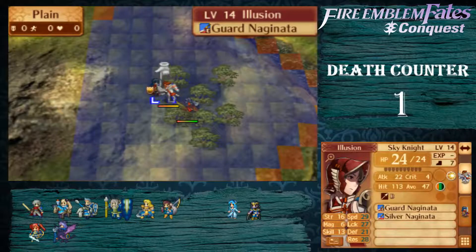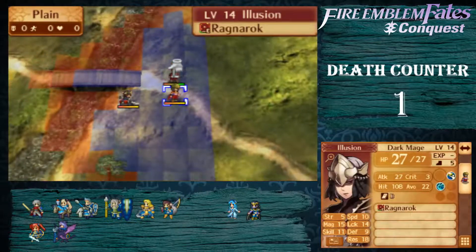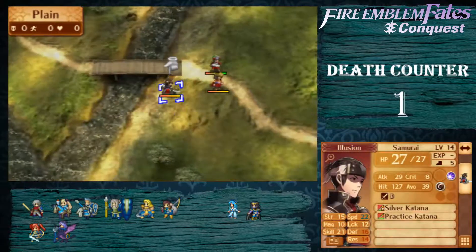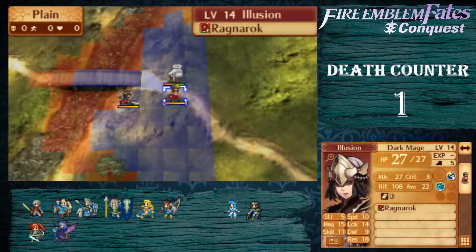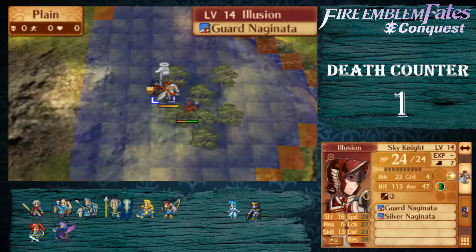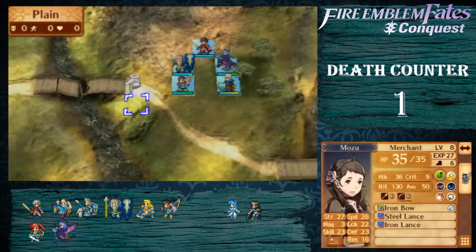Now I see a Pegasus Knight, I see winged people, and then I see some sword users. Okay, this doesn't look very difficult. What's the catch here? So I think we'll just move to the right here, and then have Lucina meet us.